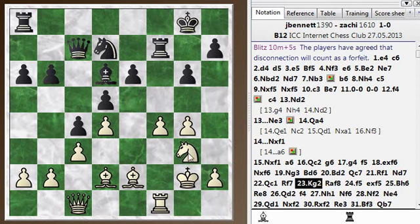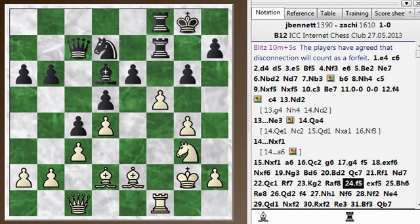I defended this Knight on G with King G2, with the idea that now I can play F5. If he takes, I can take back with a pawn. He doesn't take, of course, and now I need to just take back that pawn. So far the computer has been rating Black as better by about a pawn or a little more, which is an advantage but not an overwhelming one. The game is not yet over.